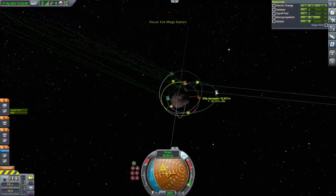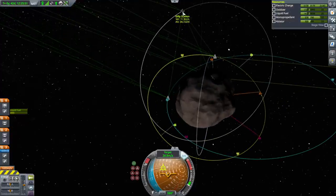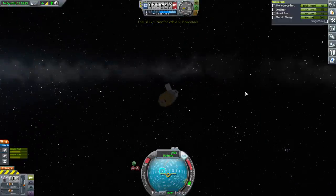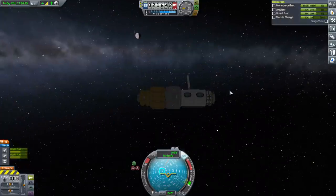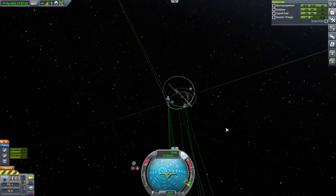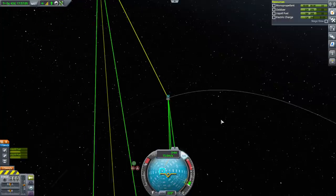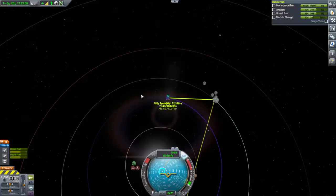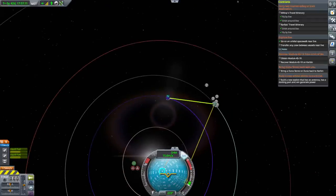What else do we have around here? We had some other vehicles. That's the Gili station, and there's the Eve transfer vehicle - it doesn't have much fuel at all. It sucks because we're close but just not close enough. If we could get some more fuel over... I wonder when the next Eve transfer window is. Let's just zoom out - it's not going to be for a while, but I want to fulfill the contracts.